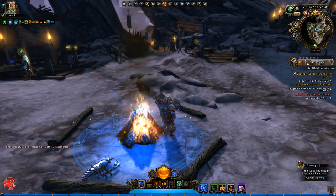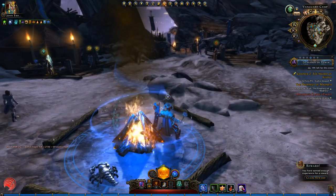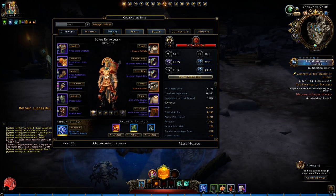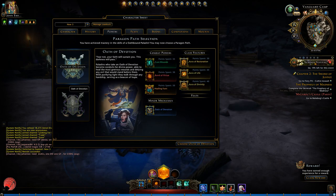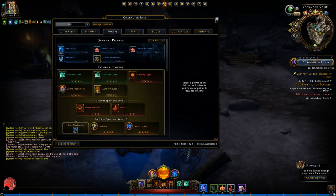The two paragons for the Oathbound Paladin are Oath of Devotion and Oath of Protection. It's actually pretty simple: the Oath of Devotion is very much focused on healing, and the Oath of Protection is very much focused on tanking. There is a real big difference between the two. The Sanctuary class mechanic also works differently for each paragon — for the Devotion paragon you heal your allies and yourself even faster, and with the Oath of Protection you have even more damage resistance.